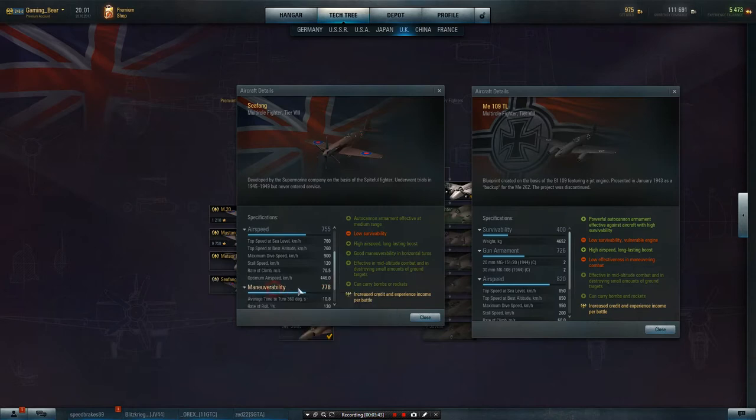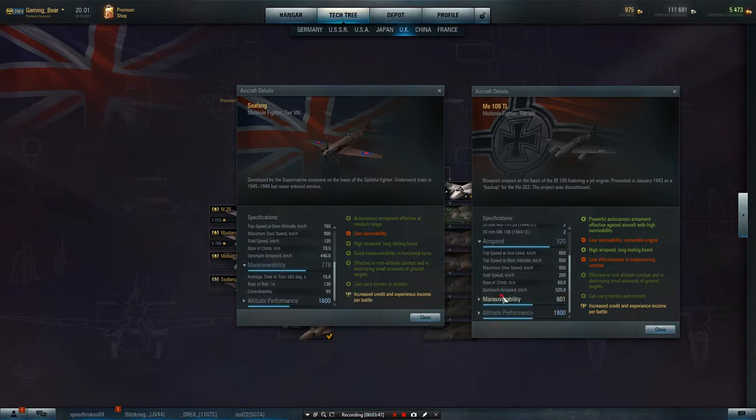Then we're looking at manoeuvrability, comparing the two. This is one place where the Seafang starts to gain on its own. Average turn time: 10.8 compared to 13.1 — quite a significant difference and a bonus. Roll of 130 compared to 100 degrees a second with the ME. Controllability 85 compared to 79. So the Seafang is better than the ME109 in controllability and the way it operates.